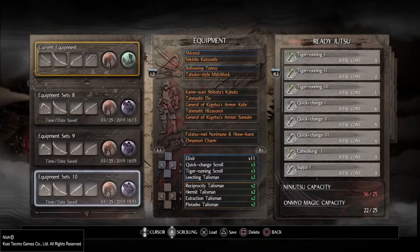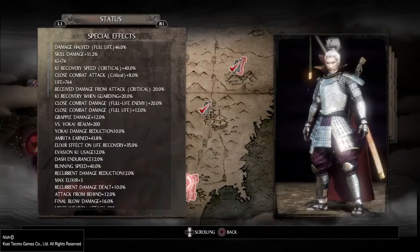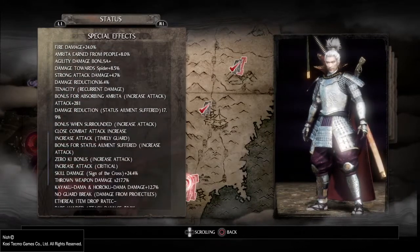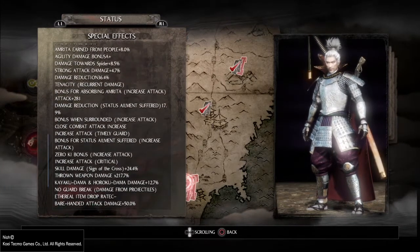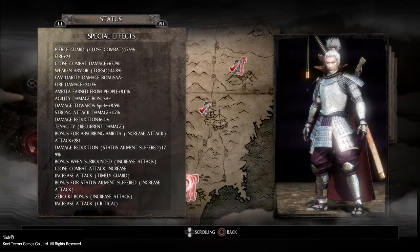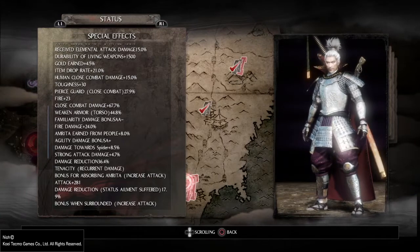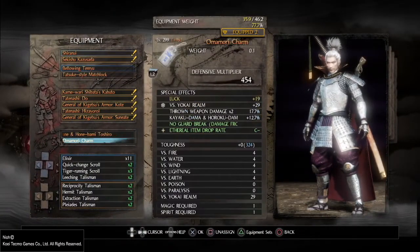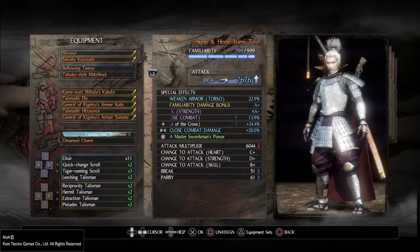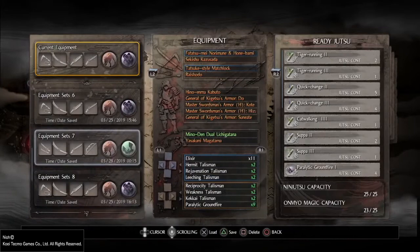Going to equipment set 10 — I have a different weapon in the accessory that has familiarity damage bonus A+, and my equipped weapon also has familiarity damage bonus A. They usually don't stack, however damage bonuses do stack with other damage bonuses — familiarity, agility, equipment weight damage bonus all stack. Looking at special effects in my status, it shows familiarity damage bonus A/A-minus, confirming they are adding together. You're probably better off having one of each type.